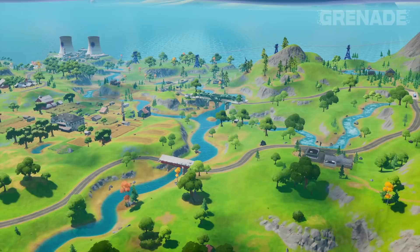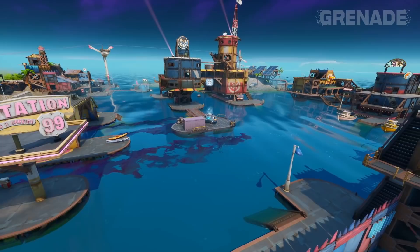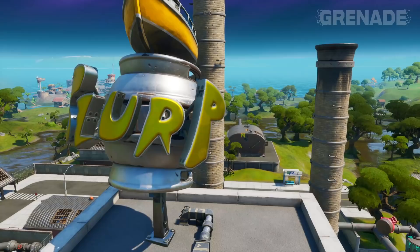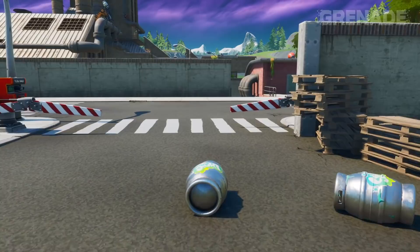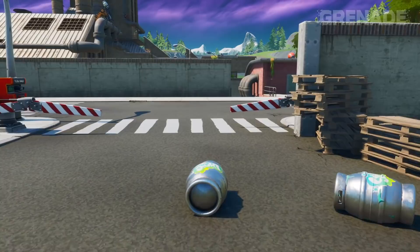It looks like the water level is back down to what we saw last season. Rivers are back to normal and the sea level looks correct. The tortilla has slightly shifted and a gas station has been added ready for the cars. This lowering has brought back many old points of interest including Slurpy Swamps and Weeping Woods, but both are a complete mess — the water has left a lasting effect and you'd expect this to be tidied up over the last few weeks of the season.